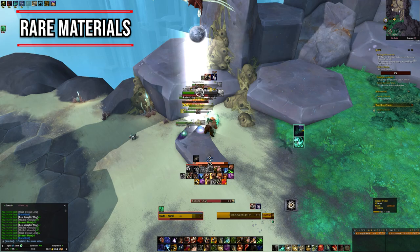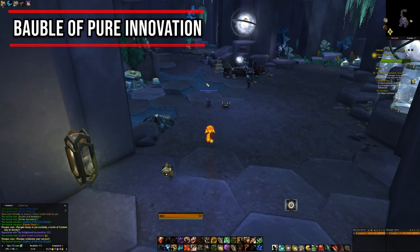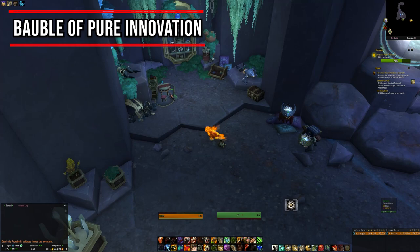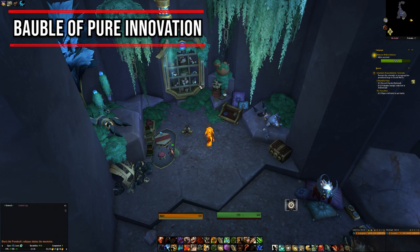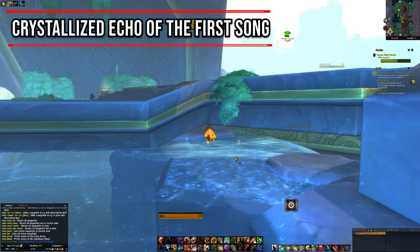The third and final type of ingredient are the rare materials — some are trickier to get, some are easy. The Bauble of Pure Innovation is found at the back of Firim's Cave in Exiles Hollow. You'll need two of these, so you need to wait for the respawn. Some report it spawns once a week, others say it can respawn every three hours, so just keep checking back in the cave every now and then for your second Bauble.